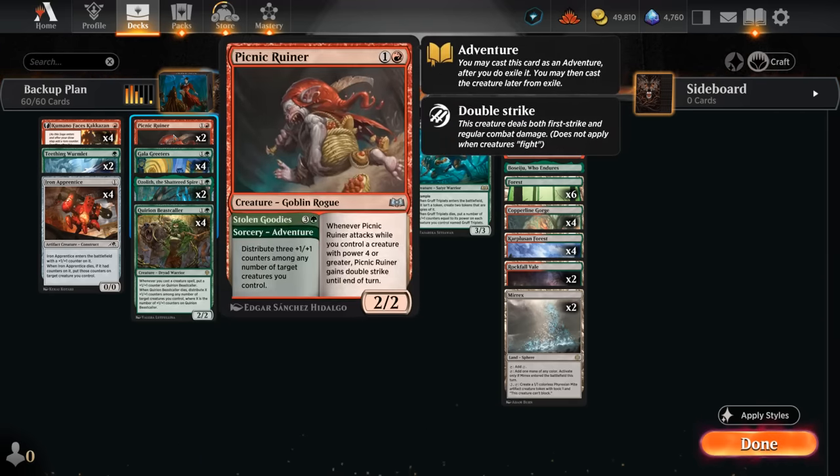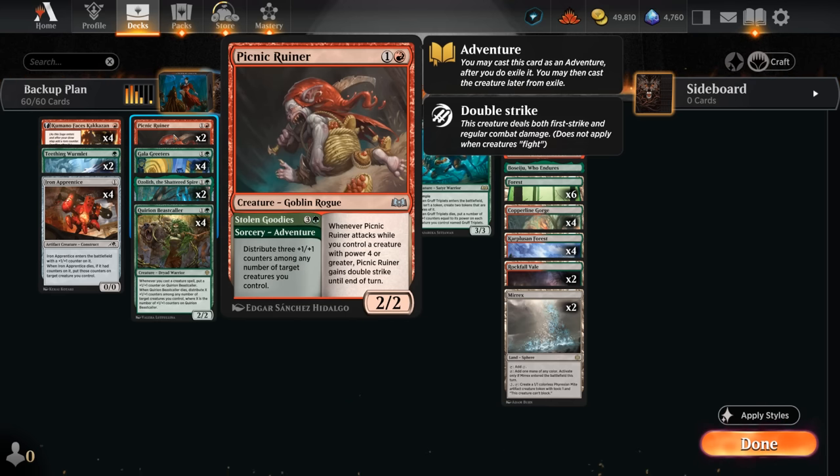We also have two copies of the new Picnic Ruiner, a 2/2 creature that gains double strike until end of turn when it attacks if we have a creature with power four or greater — which can potentially include itself. Double strike also scales very nicely with any additional +1/+1 counters, so putting all our eggs in the Ruiner basket could also work out nicely.